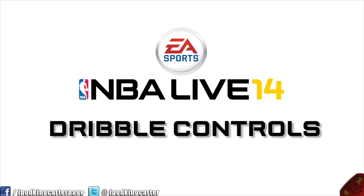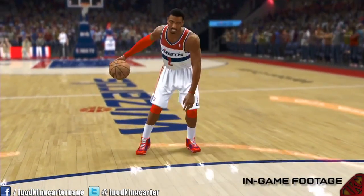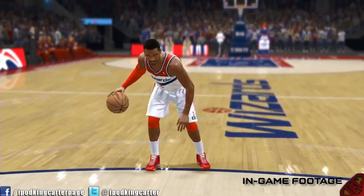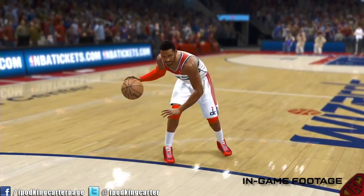What's up Live fans, this is Scott O'Gallagher and I'm going to show you the three tiers of our dribbling system in NBA Live 14. Level one of our dribbling system consists of basic flicks and holds on the right analog stick, allowing you to perform quick crossovers and continuous dribbles to set up your defender.